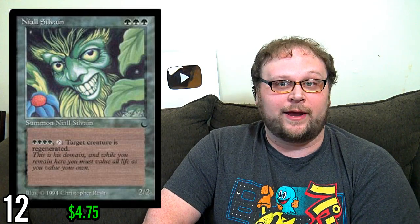Number 12 is Niall Sylvan — first of all, doesn't it look awesome? Really cool art. Despite the heavy green commitment, this is great. One of the number one things you have to worry about in commander is removal — people devote 20 or more slots to it in some decks. This card just lets you regenerate creatures. Yes, it's a pretty big mana cost and a huge commitment to green, but it's pretty nice to have a Niall Sylvan around. Number 11 is Safe Haven — you might be a little surprised to see this.